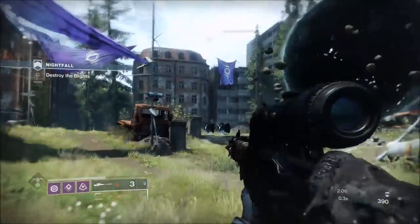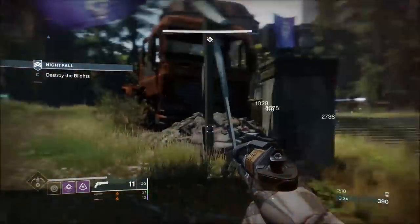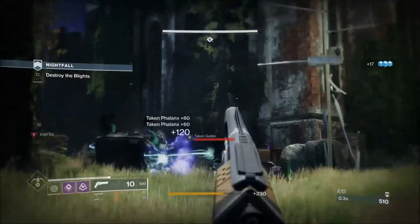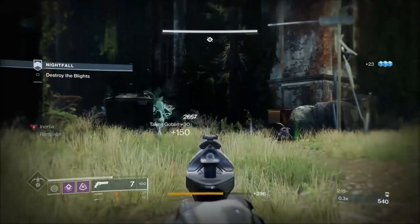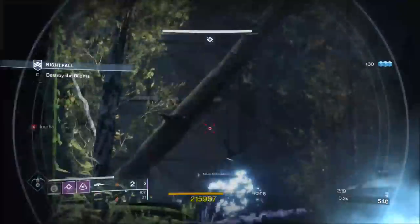Just make sure you use that broken down truck as cover. Take out the goblins because they'll shield him, it's a couple of snipers — kill them, and then you can open the door and go in.